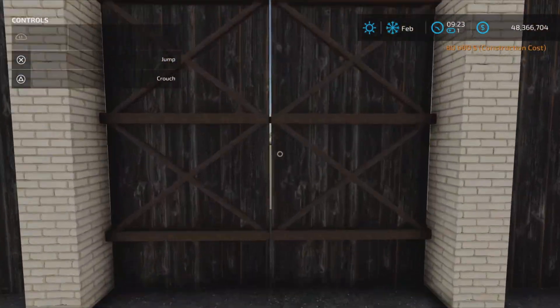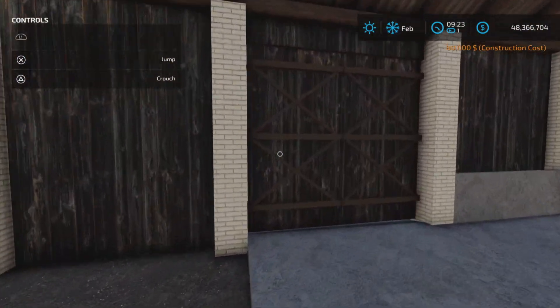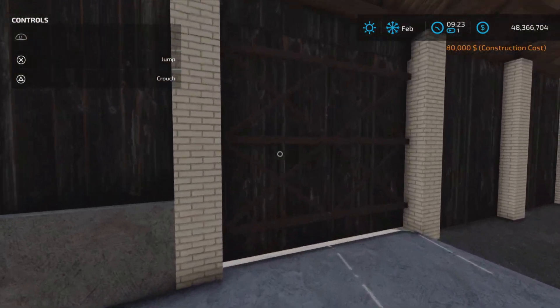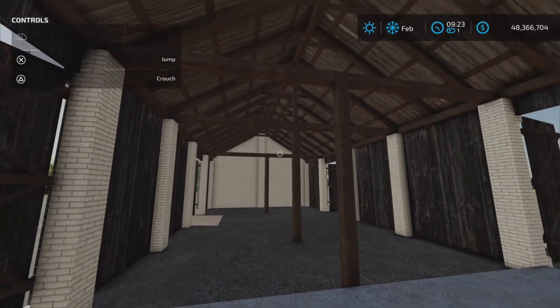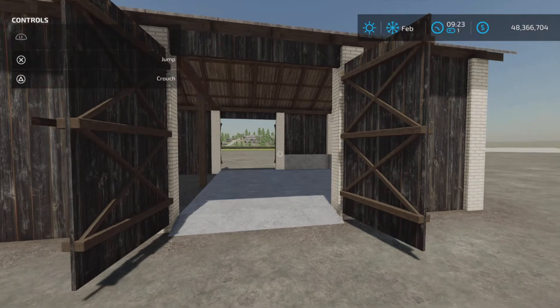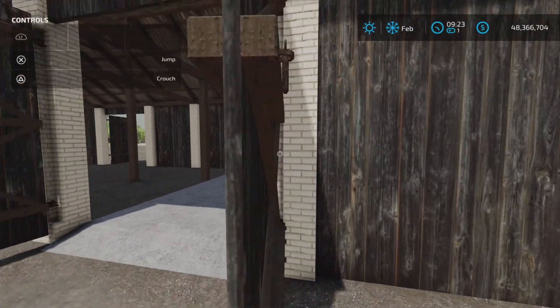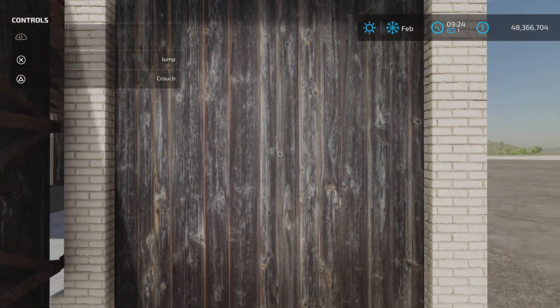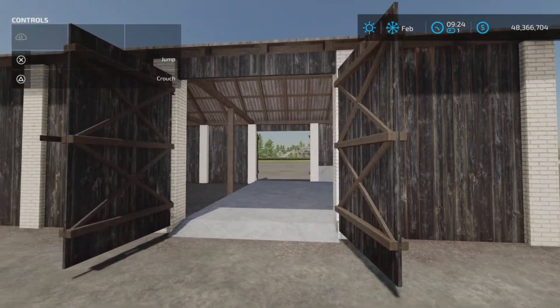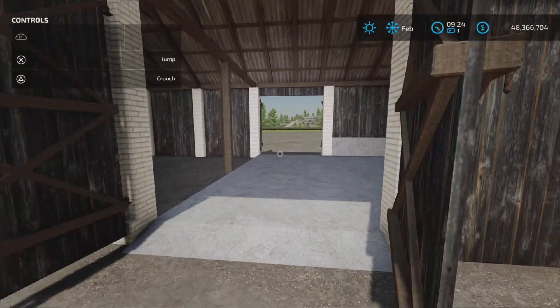We have two doors on this side and two doors on the other side. No lights that I could find inside. So, a nice little drive-thru barn. Nice design on the wood and brick construction.